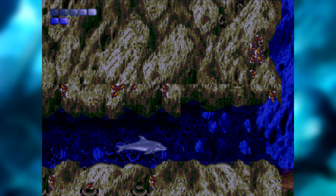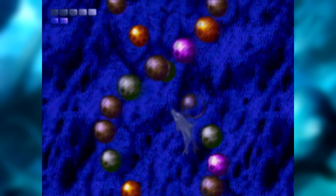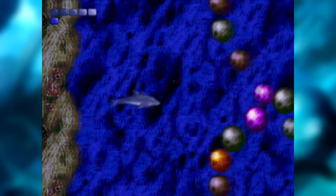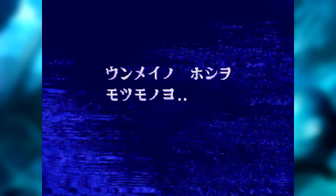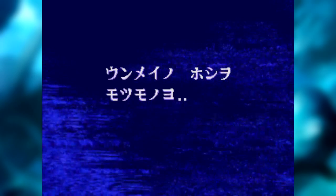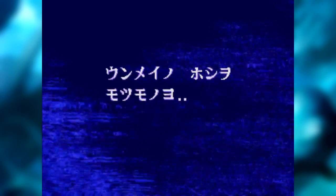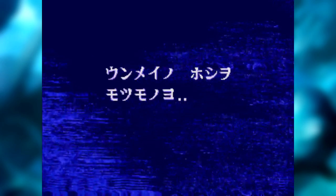O Asterite é a criatura e o ser vivo mais velho de toda a Terra. O aviso de jumpscare: ele é bastante diferentão, mas não é agressivo, pelo menos não agora. Este é o Asterite — como eu disse, a criatura mais antiga de toda a Terra. Aqui ele fala com a gente em Katakana, por algum estranho motivo. Provavelmente o pessoal da localização do Japão deve ter pensado: se ele é uma criatura velha e exótica, ele não vai falar de um jeito convencional, então vamos representar isso com o Katakana.